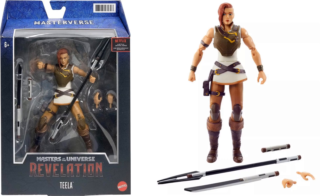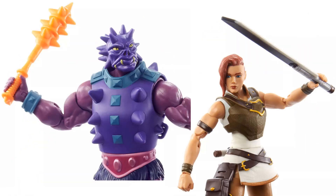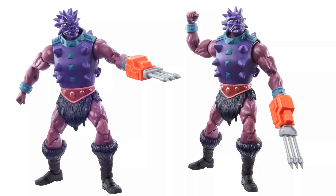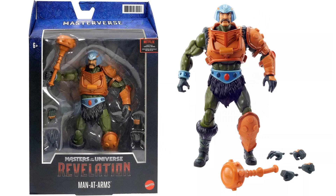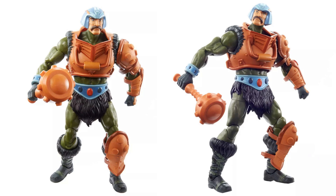Here's your Teela package with all her accessories — different hand sculpts, the staff, and the sword. Then Spike-Ore — his package, spike weapons, and different hands. You can see it just slides over his other hand, and he can hold the other weapon. There he is from the back — you can see the spikes on the back of his costume. Man at Arms has his big club and several different hands. There he is from the back as well with the shin guard, shoulder guard, and forearm.